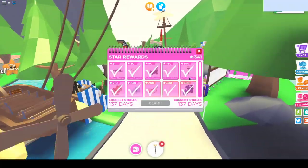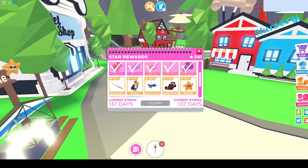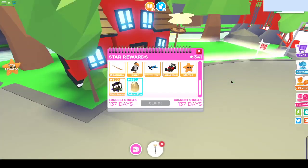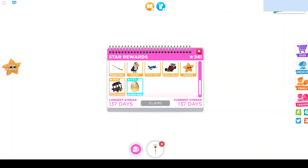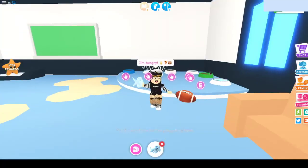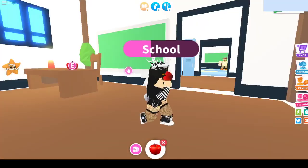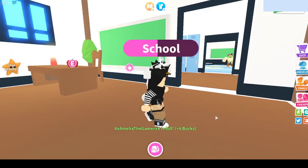I like that it doesn't take away the stars — because you have this amount of stars, you get these items. I wonder if anyone actually has enough stars to get the golden egg, because I think there are some new pets inside that egg. I believe there's a golden unicorn inside.